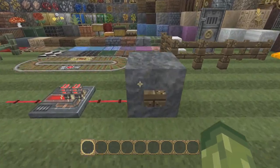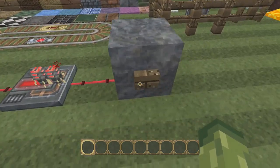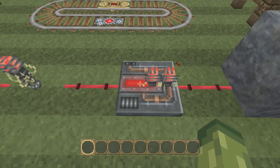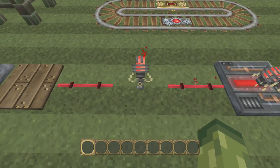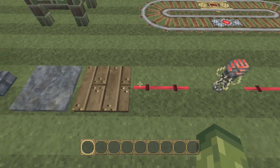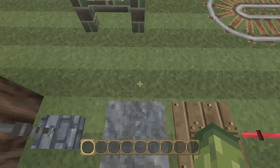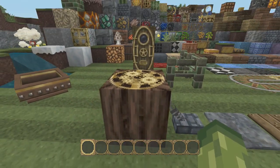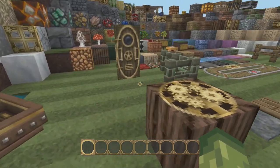Then moving on behind them, we've got the redstone features but this is just a normal button. This is the redstone itself. We've got the repeater. We've got the redstone torch, more redstone. We've got the pressure plates, both of them which look really good as well. And then we've got the normal lever and we've got just a normal block of oak wood. Now moving on to the backwards.